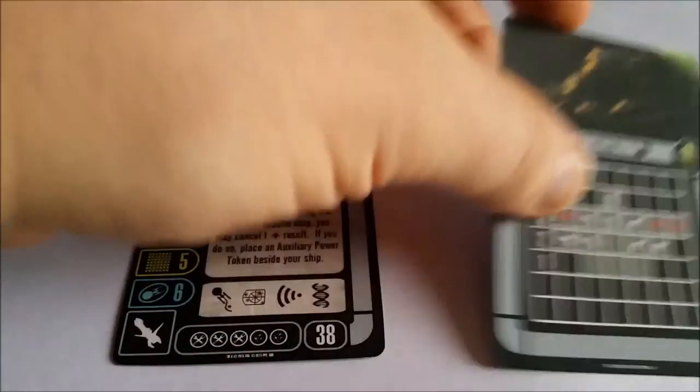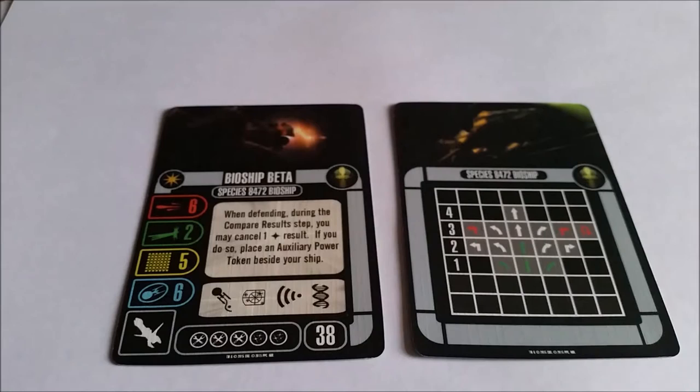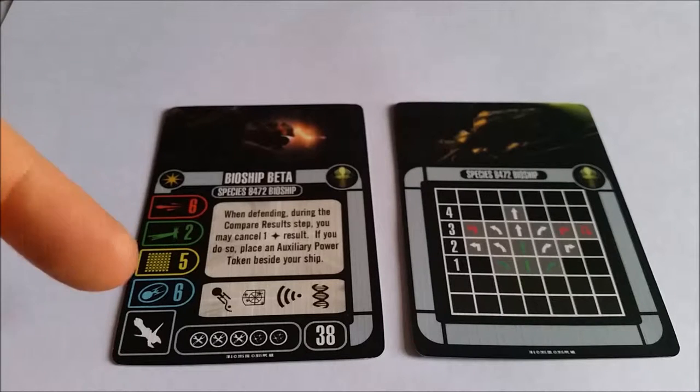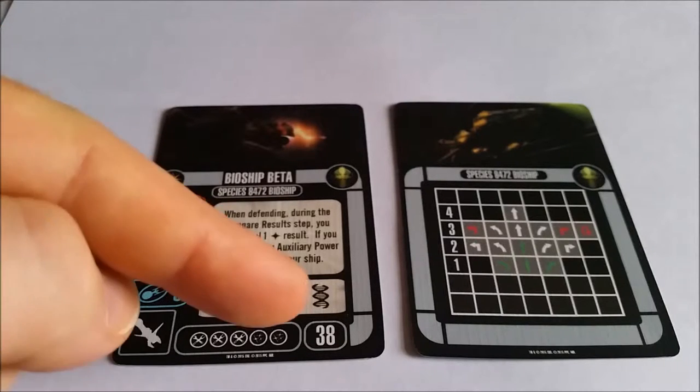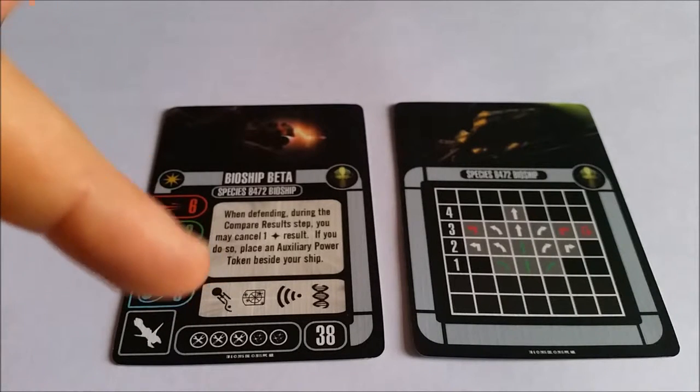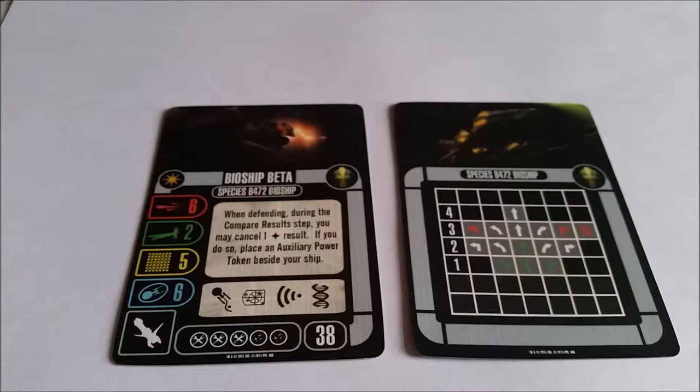So let's move on and take a look at the stats for this one. Bioship Beta — we are looking at a great little ship here. There's the maneuver dial for you as well. We have a rather impressive 6 attack, 2 defence, 5 hull, 6 shields. This thing is going to take a beating seriously, especially because you've got Regenerate in there, which means you can pop a shield back on as your action instead of doing something else. You've also got Evade, Target Lock, and Scan. Looking at the upgrade options, you've got 3 tech upgrades and 2 weapon upgrades — it really is a beast. That 6 attack is an absolute killer.